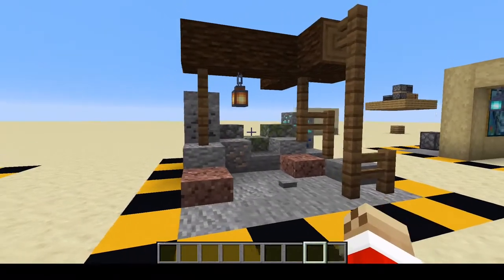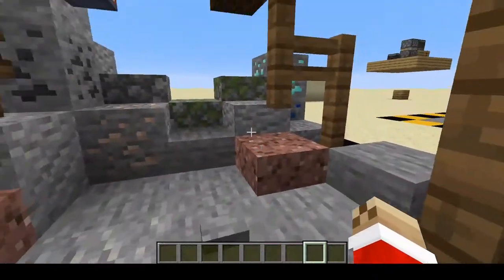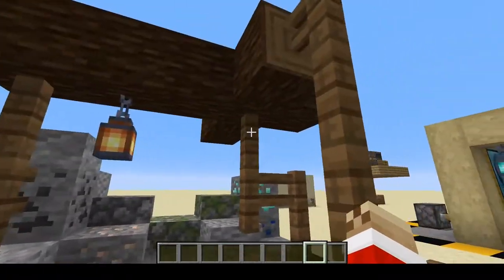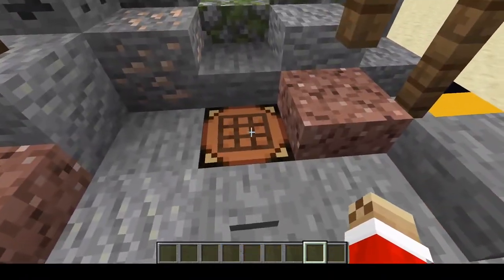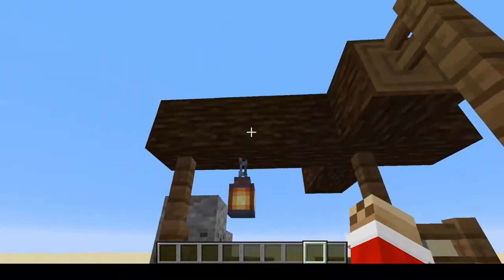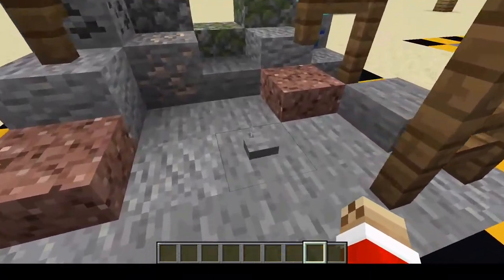For the next one here, we're going to imagine we're in our little mining area here. We built up this little thing here and the crafting table would just ruin the beautiful vibe. We're simply going to press this button here and our crafting table is magically going to appear in the floor. Then when we're done crafting, we're going to press the button again and it will disappear again.